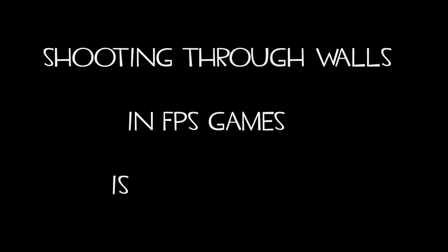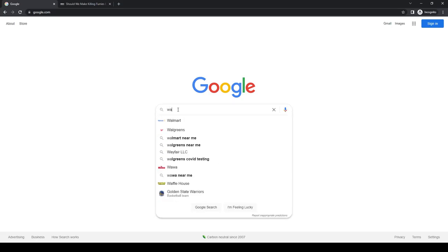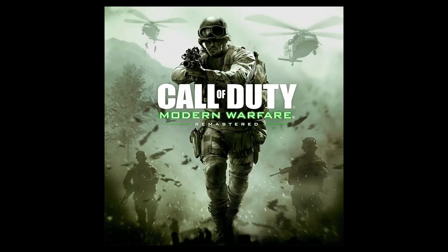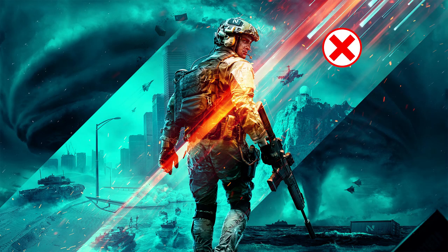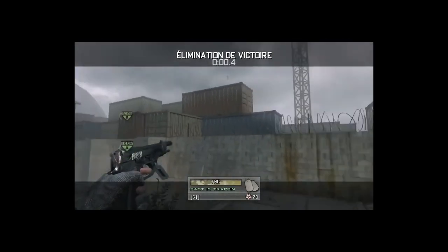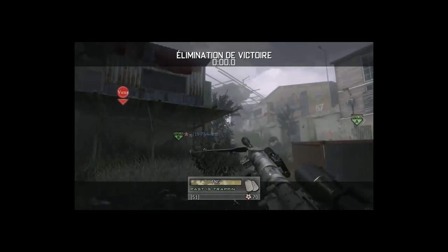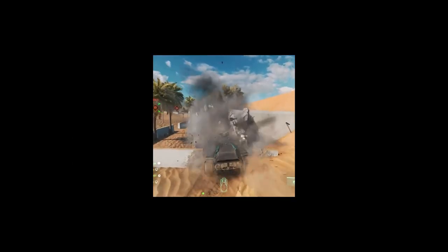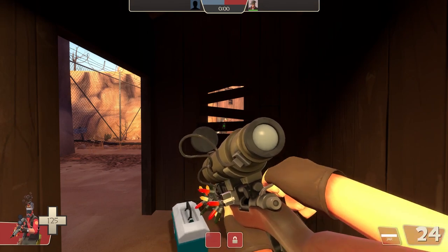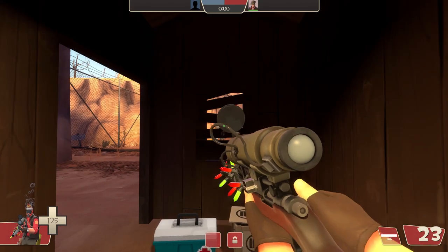Shooting through walls in FPS games is nothing new. It has been around for as long as they have existed and is often referred to as wall banging. It's more prominent in some games over others. Call of Duty games are notorious for the sheer amount of walls and surfaces that bullets can travel through, while Battlefield is more geared toward destructible environments. Team Fortress 2, however, is unique in that there are no surfaces that are penetrable — at least not intentionally.